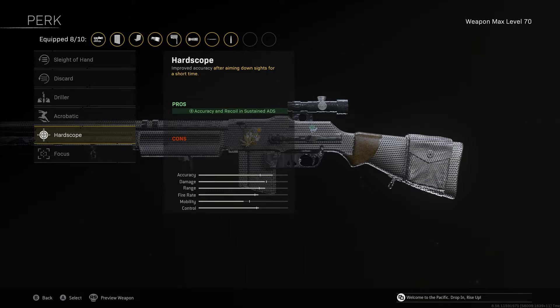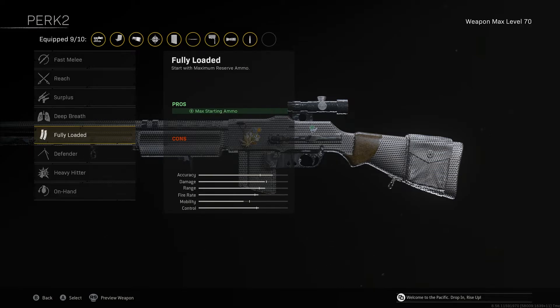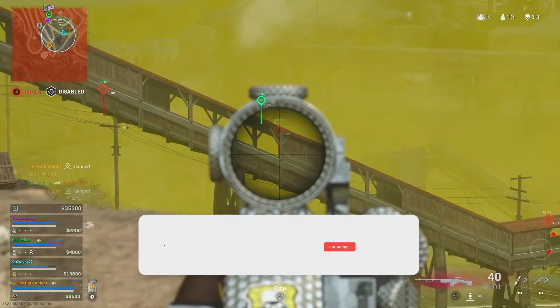Perk number one is Hardscope, giving us better accuracy and recoil control while aiming down sight. Since you're mainly going to be using this gun for ADS and not up close, this is definitely one you want to use. Perk number two is Fully Loaded to ensure we start off with maximum starting ammo.